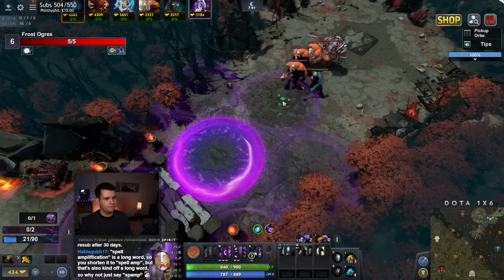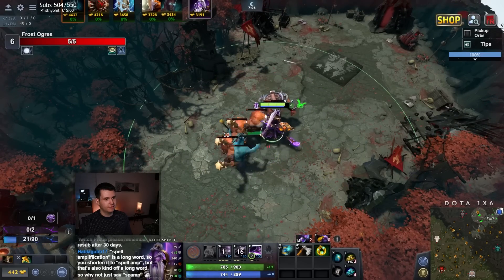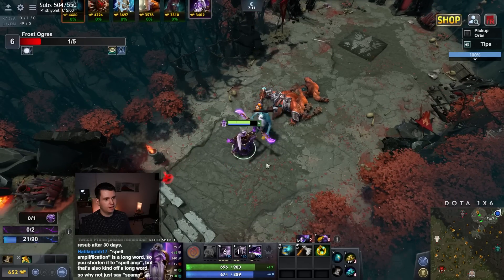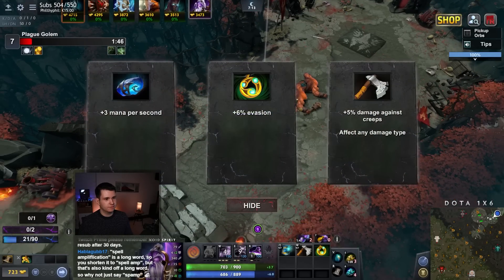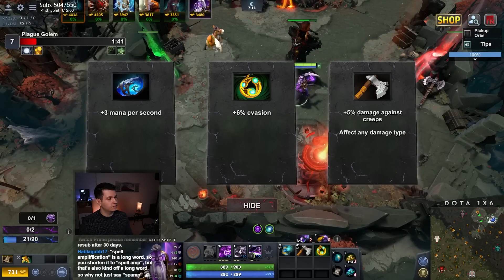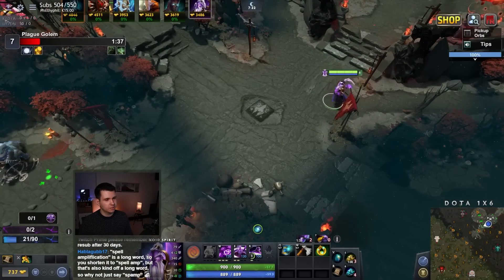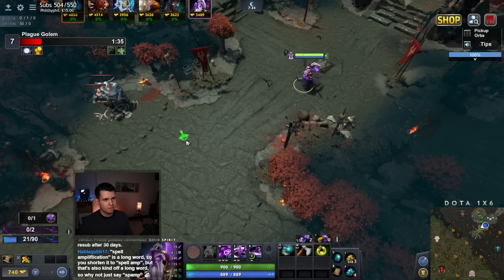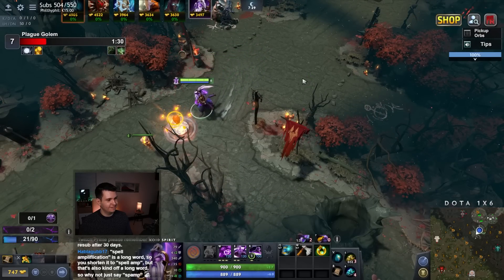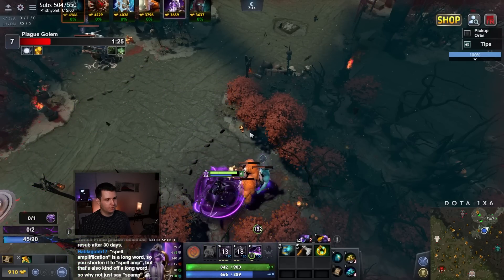There was our shield — look at that, very cool, protecting us. We will get evasion, or damage against creeps. I feel like we're going to need damage against creeps — I don't know how this build does enough damage against the late game. So we're just going to get some extra damage against creeps, that seems necessary. It will also speed up our farming.